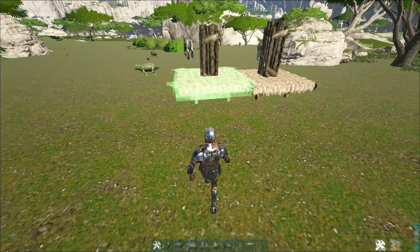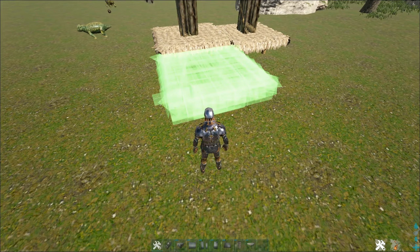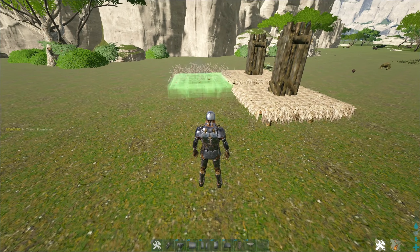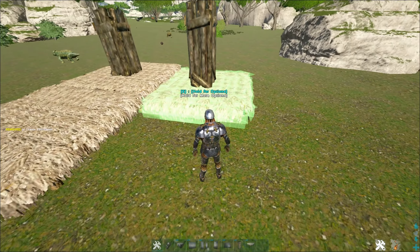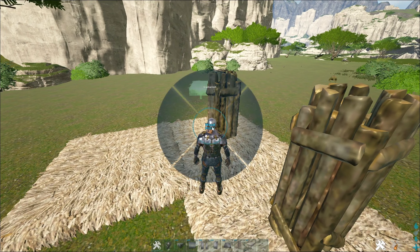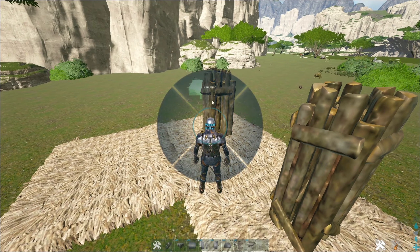As you can see, the pillars are actually at the same height. That's an indication that it didn't work for the second one. The foundation I just placed there, you want to keep — do not destroy. It is important for later.